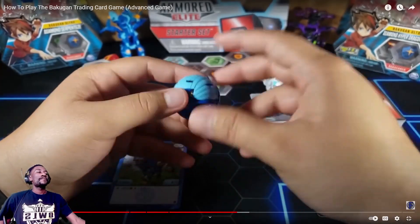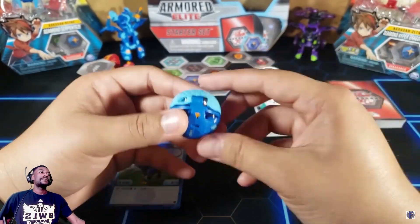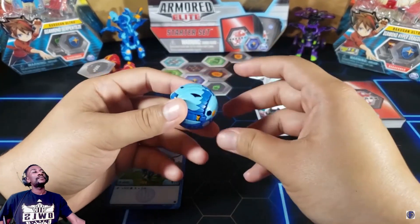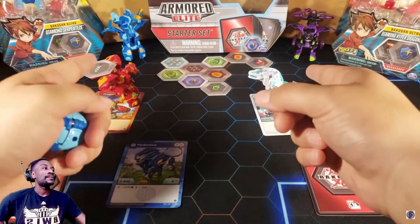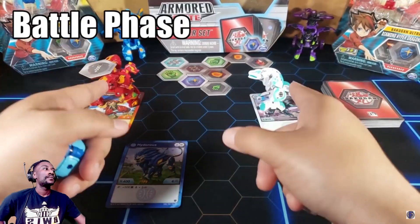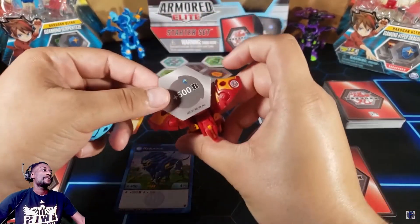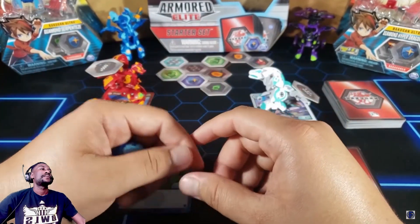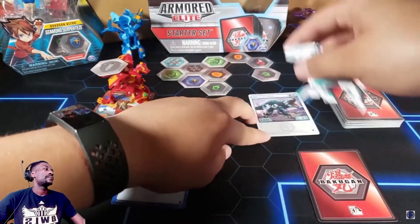The first scenario: you both roll and both miss the hide matrix or don't open your Bakugan — just re-roll. The second scenario: one of you opens up and the other misses — the person who opened automatically wins the battle and you skip the battle phase. The third scenario: you both open up. Now you go to the battle phase where you compare B power. Dragonoid has 900 B plus a plus-500 B core, totaling 1400 B power. Trox has 800 plus 250, totaling 1050 B power, so dragonoid is currently winning.